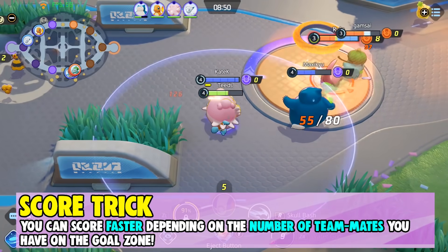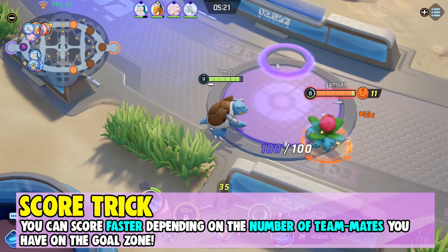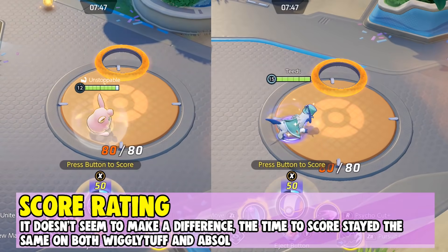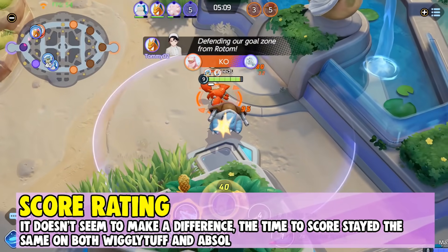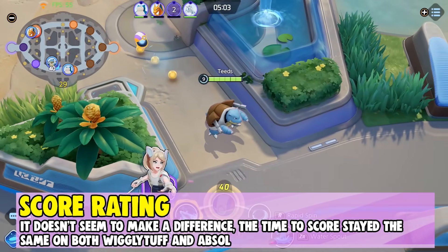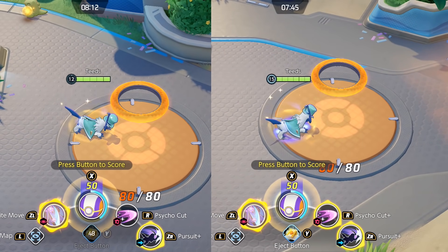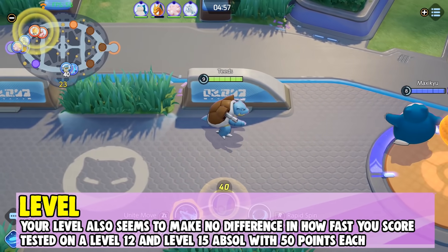What I found out is that you can actually score faster depending on the number of teammates you have on the goal zone — it's actually insane and incredibly fast. First, I checked if score rate matters. I tested this on a Wigglytuff who has a 2-star scoring rate and Absol who has a 2.5-star scoring rate, and no, it doesn't seem to make a difference. I also checked if levels make a difference, and no — on a level 12 and a level 15 Absol, it took the same amount of time to score 50 points.